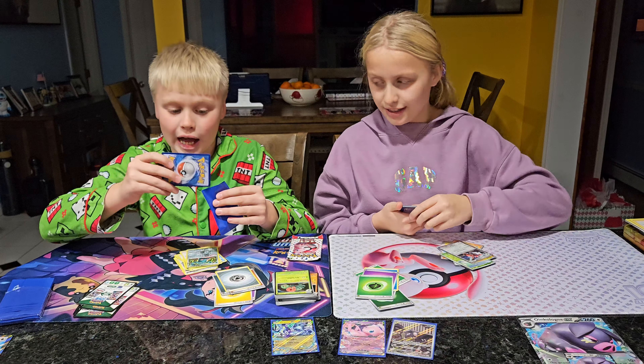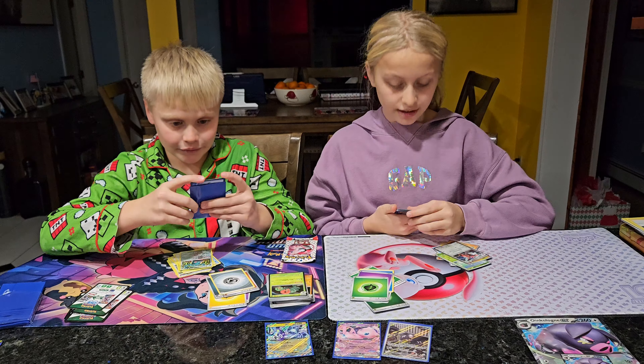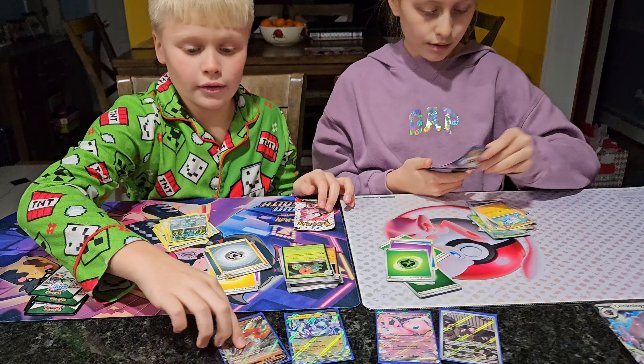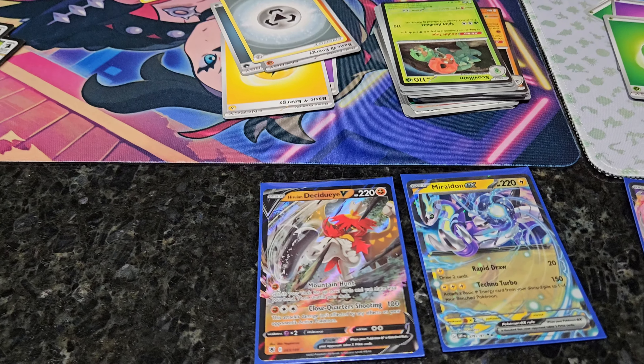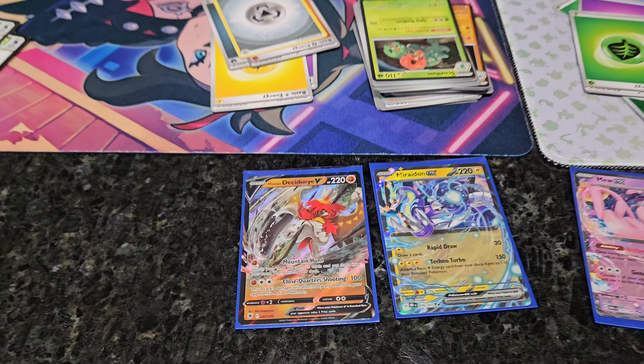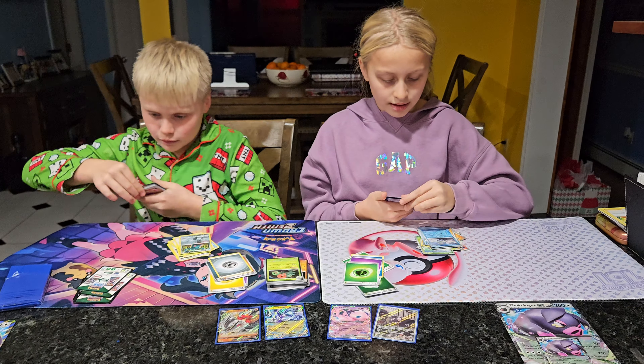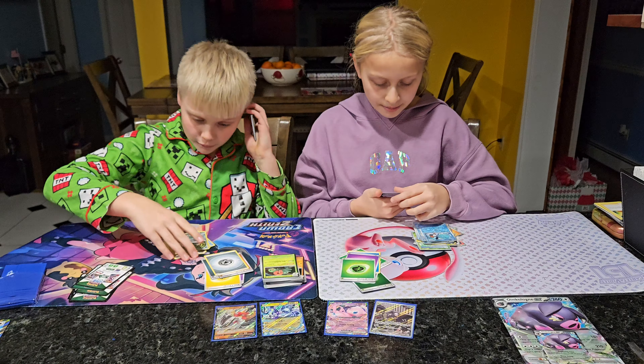We have a Leaf Energy, Watchog, Diggersby, Strudels, Glimmet, Corviknight, Seviper, Paldean Taurus, Paldean Packs, Espathra, and a Boss's Order.